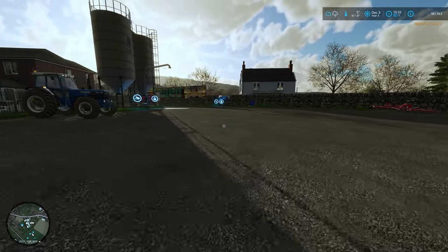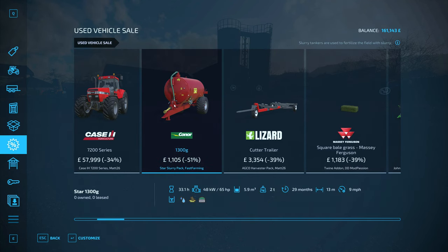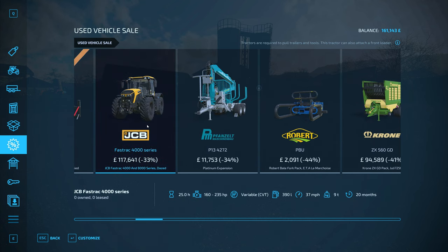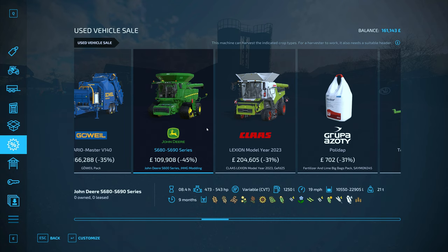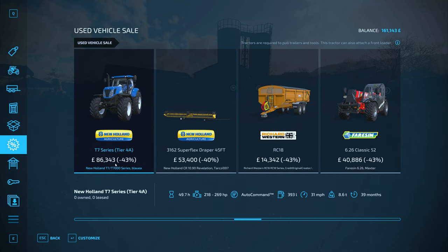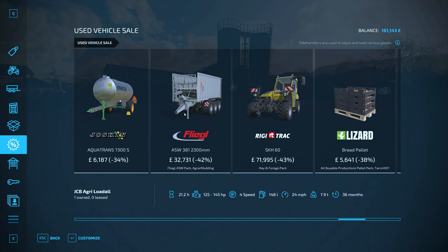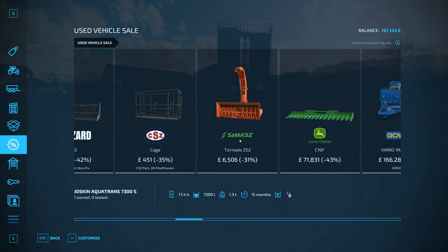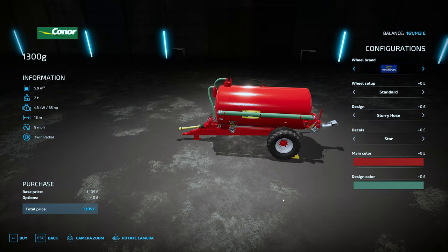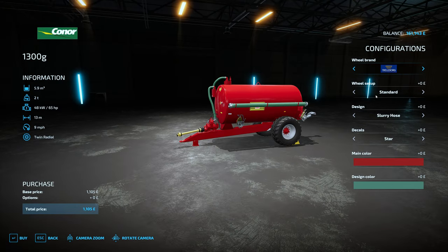We've got £160,000 left - I'm pretty chuffed with that. That means we could probably move into some kind of production - we were talking about the tailor shop, we'll have a look at some of those probably in the next episode. Let's also look at the used market. There's a slurry tank right there for only £1,000 - it is quite a small one. There's another JCB, a decent harvester for £100,000, a big John Deere which is actually really good, a T7 for £86,000. The slurry tank only has a capacity of 6,000 litres which I guess might get us by.